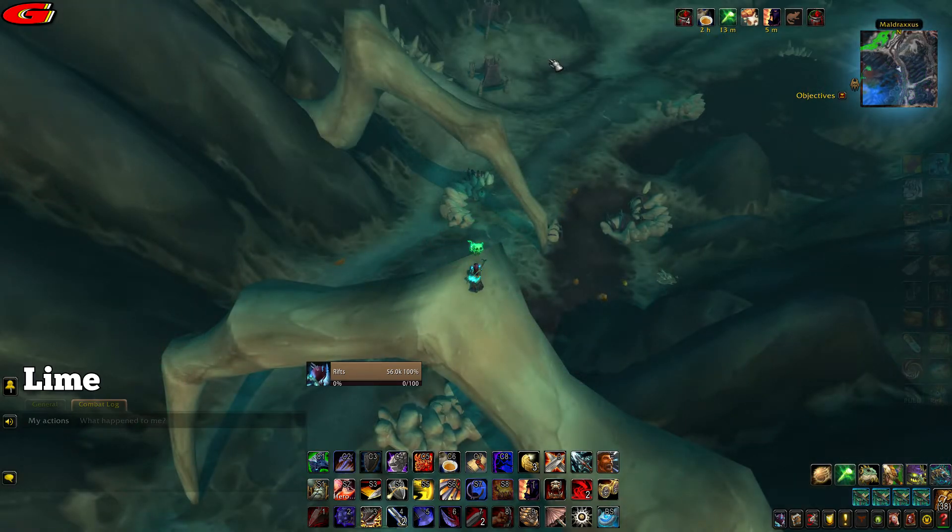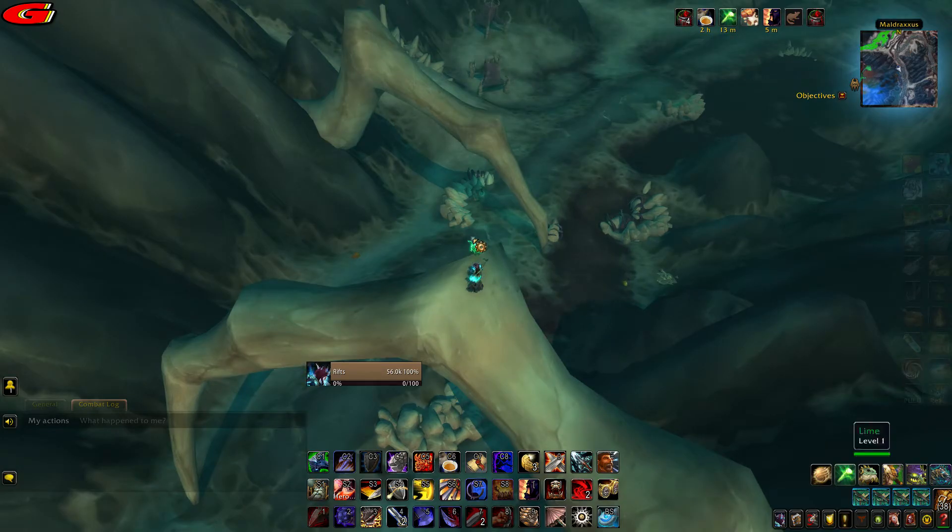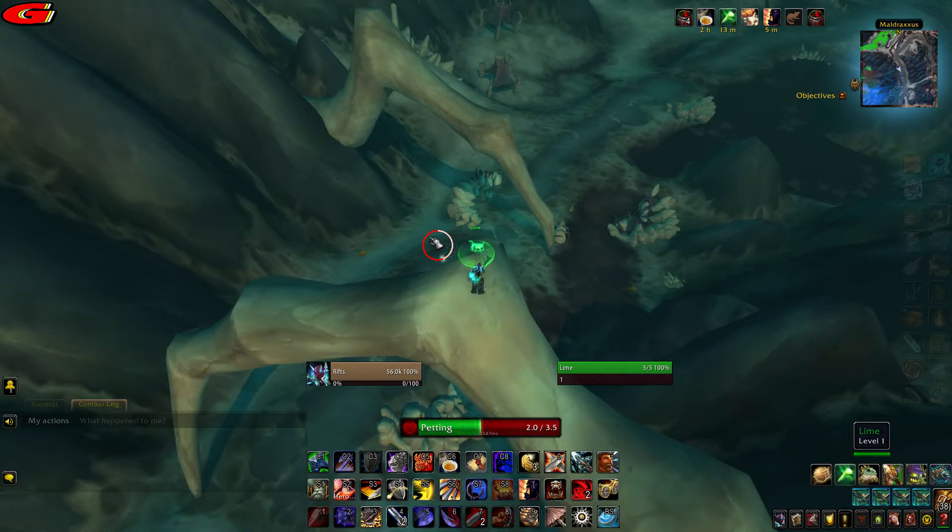The next kitten is Lime and is located at coordinates 51, 28 as shown on the map. Get on your flying mount and fly on top of the bone arch structure to find the kitten.